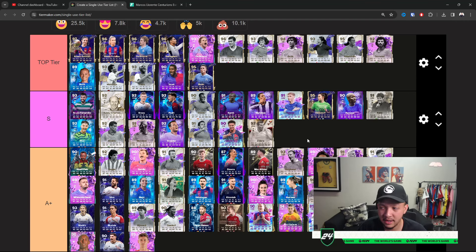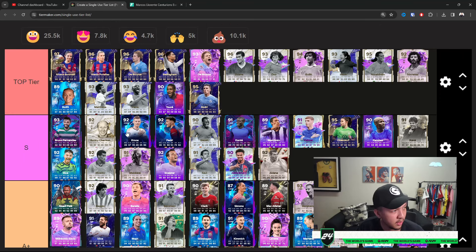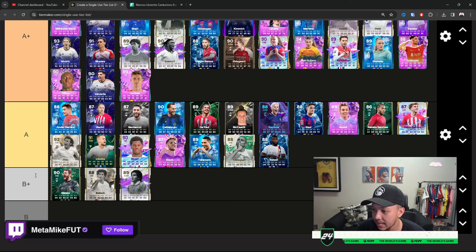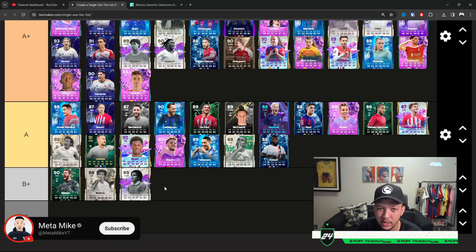That is the video — the midfielders ranked in a tier list system. We're gonna do the defenders next — left backs, right backs, center backs — and then goalkeepers if you really want that. You will see amazing cards in S and Top Tier — that's what differentiates the extra wins in Champs. A Plus is still good but those cards will fall off the meta curve in a month or two. A and B Plus are cards you kind of want to avoid.